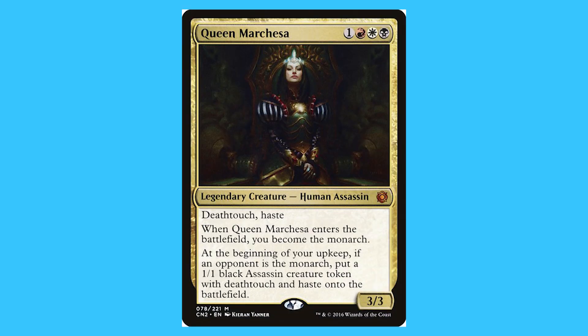Queen Machesa. For one red, white, and a black you get a legendary creature human assassin that is a mythic. She has deathtouch and haste. Whenever Queen Machesa enters the battlefield, you become the monarch. At the beginning of your upkeep, if an opponent is the monarch, put a 1/1 black assassin creature token with deathtouch and haste onto the battlefield. And she is a 3/3. When it comes to Planeswalkers, luckily one has been made recently, and here she is on screen now.